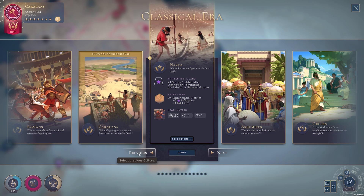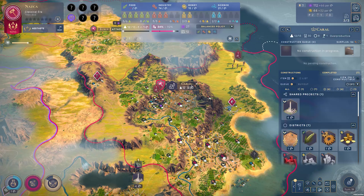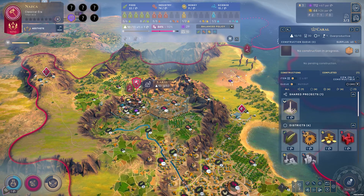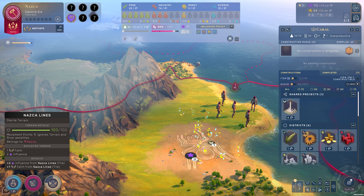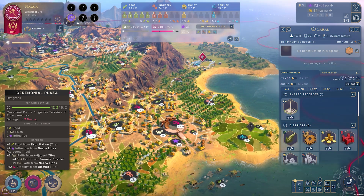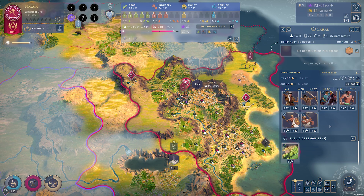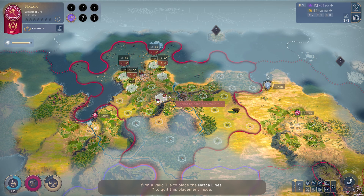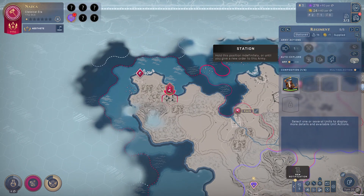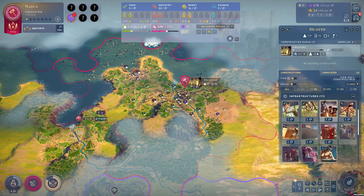You might argue that the adjacency bonus of building multiple emblematic districts in one territory next to each other provides some value, although most emblematic quarters don't actually have adjacency bonuses that are that spectacular. Their trait does combine well with their emblematic quarter, the Nazca Lines, providing plus two influence and plus one faith on emblematic districts — which will of course double with your trait. Their emblematic quarter providing influence and faith is at least timed very well, particularly earlier in the game, especially for faith if you're trying to quickly overwhelm a foreign religion. Unfortunately, you're not getting any industry, science, or food — no core FIMs resources.